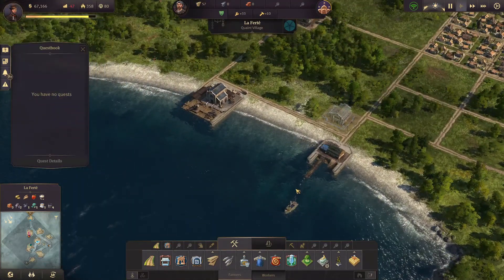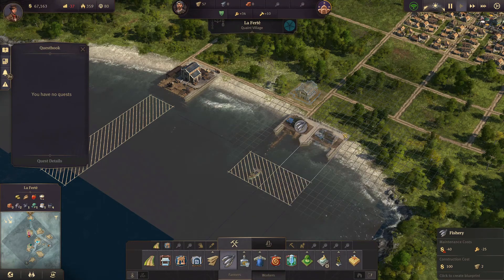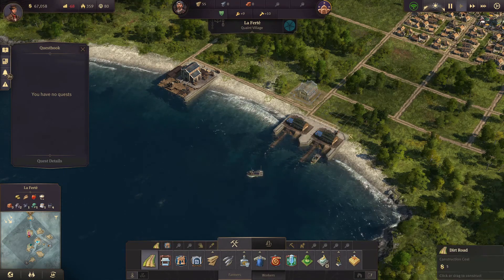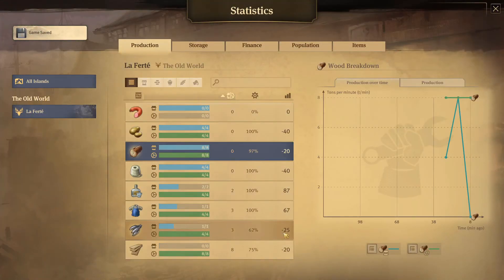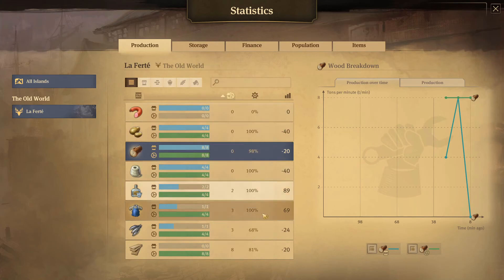So we now have all the upgraded schnapps and work clothes. We might need an additional fishery — you can also prepare that right now. Just go next to the other one, connected by road, that's fine. Let's take a look at the production. Are we short on anything? No, we are not. We are producing way more clothes and way more fish, and way more schnapps than we need.